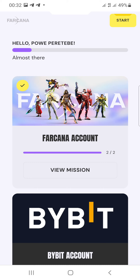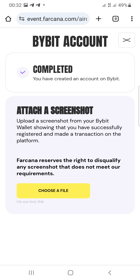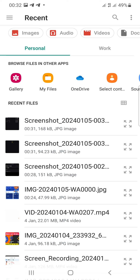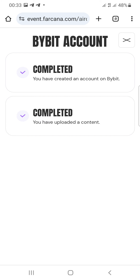Go back to the airdrop platform and back to the task. Click the choose file button to upload your screenshots. Open your file manager, select those two screenshots you just took, click select, and then click the submit button. Make sure you submit both screenshots — your wallet and your exchange screenshots.